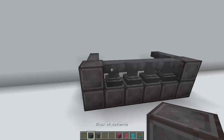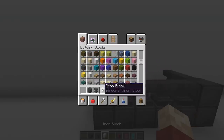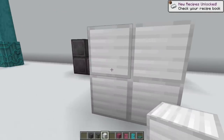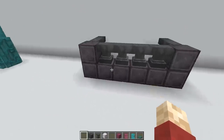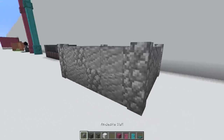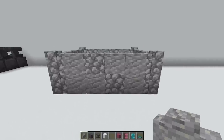Moving on, we have netherite again, paired with an anvil to give you a really solid wrought iron-looking fence. The problem is that we have iron blocks, but it's not really the colour of actual iron — it's more the colour of stainless steel. But this netherite actually looks like proper iron, and I imagine we will see this combination done many, many times. The new walls can be mixed together and no gaps will occur, so you can create some really nice animal pens using this little trick.